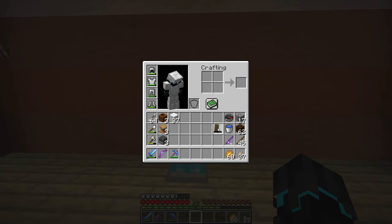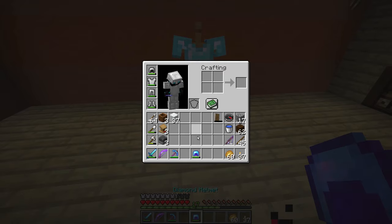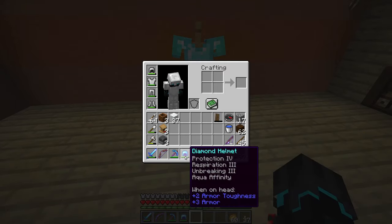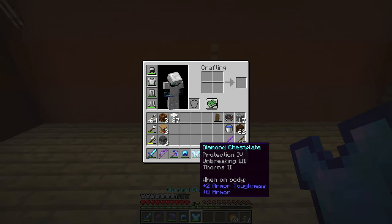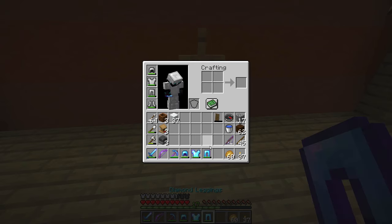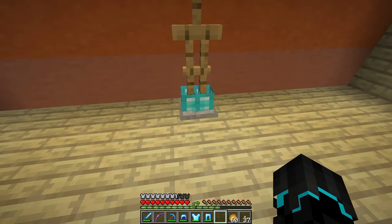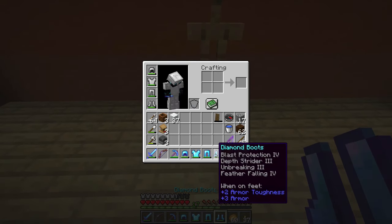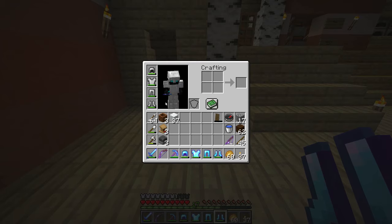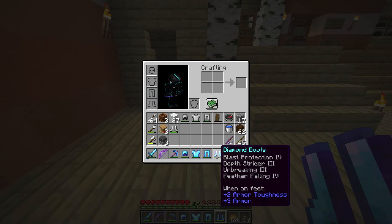And then our armor — which is probably the most incredible. The helmet has Protection 4, Respiration 3, Unbreaking 3, and Aqua Affinity. The chestplate has Unbreaking 3, Protection 4, and Thorns 2. The leggings and the boots have Blast Protection 4, Depth Strider, Unbreaking, and Feather Falling. I'm actually going to equip those instead.